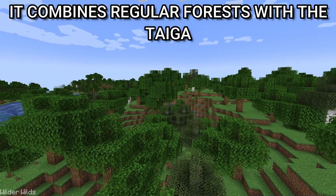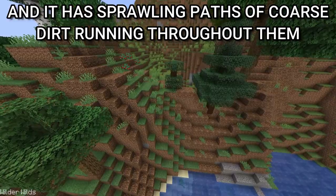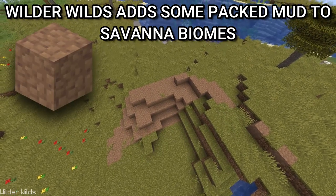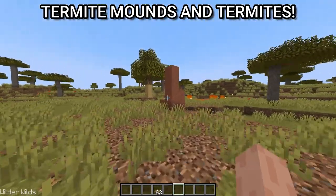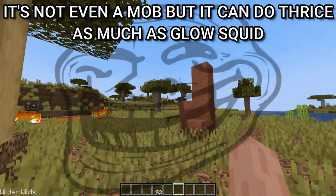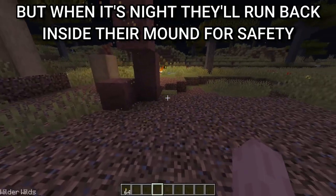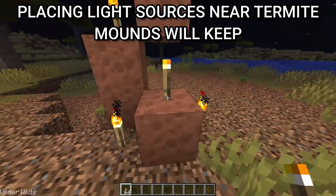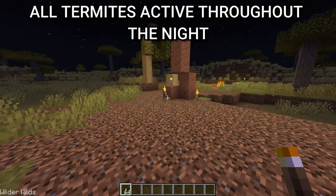There's another biome added by the mod called the mixed forest. It combines regular forests with the taiga and has sprawling paths of coarse dirt running throughout. Wilder Wilds also adds some packed mud to savannah biomes. And that's not everything — termite mounds and termites are here too. It's not even a mob but it can do three times as much as a glow squid. You may see termites chewing bark off trees during the day, and placing light sources near termite mounds will keep all termites active throughout the night.